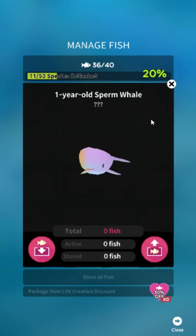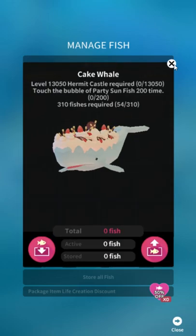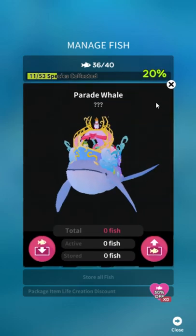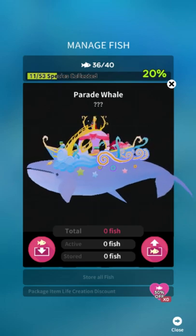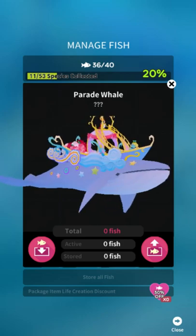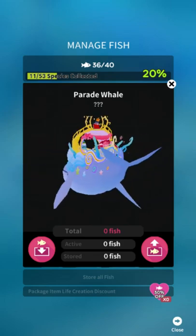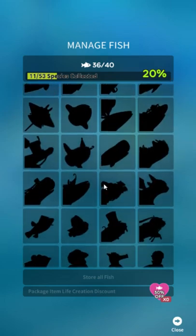Babby Sperm Whale and the one-year-old Sperm Whale require owning the Hermit Castle — another building unlocked from quests — owning ten party sunfish, and taking a photo of a one-year-old sunfish with Splendid Aurora skill active. Parade Whale requires level 14,000 Hermit Castle, owning three Banned Saltwater Crocodiles, and taking a photo of the Ballroom Sperm Whale — an unhidden fish — so you'll have that by the time you reach this point.